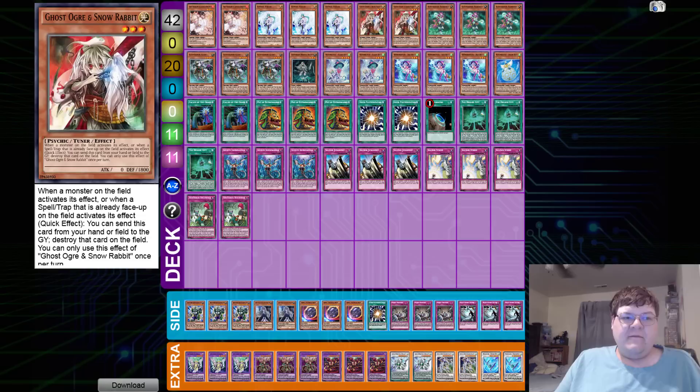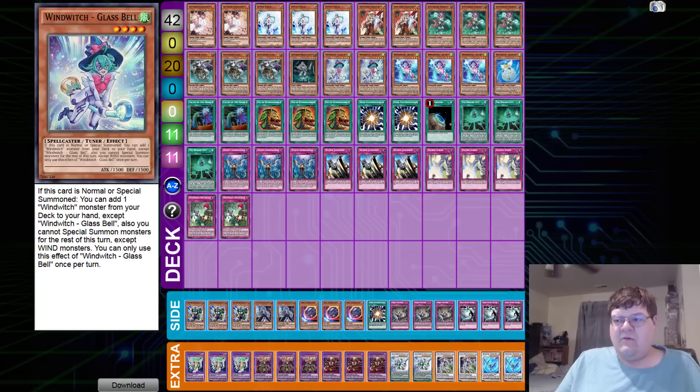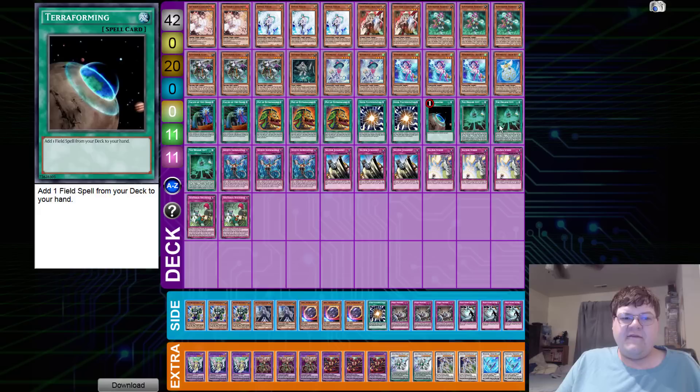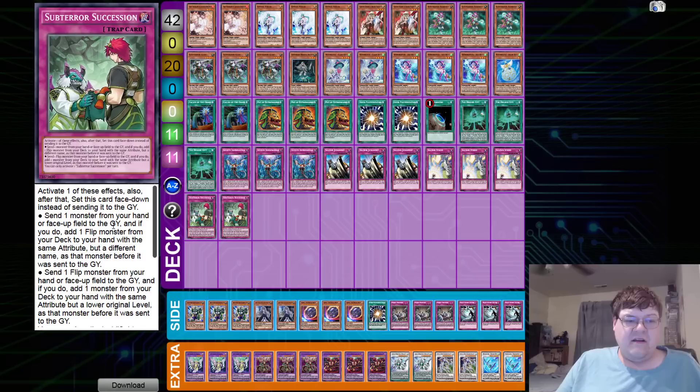We have two Ash Blossom, triple Effect Veiler, two Ghost Ogre and Snow Rabbit, triple Sub-Terror Fiendess, triple Sub-Terror Guru, one Nemesis Archer, two Glass Bell, triple Ice Bell, and one Snow Bell. Spells: two Called by the Grave, triple Pot of Extravagance, two Super Polymerization, one Terraforming, and triple Hidden City. Traps: triple Infinite Impermanence, triple Solemn Judgment, triple Solemn Strike, and two Sub-Terror Succession - which lets you set one monster from hand or graveyard and add a flip monster from your deck.